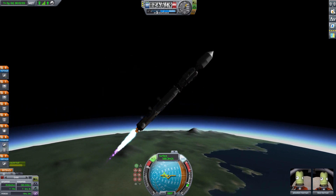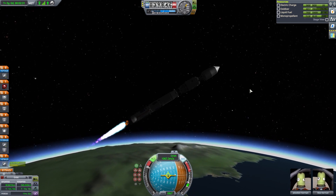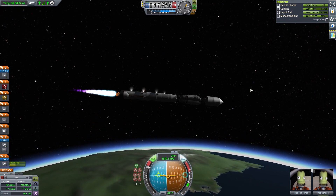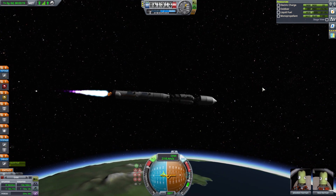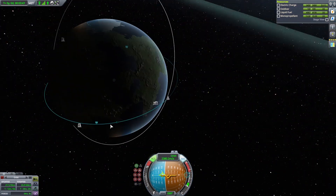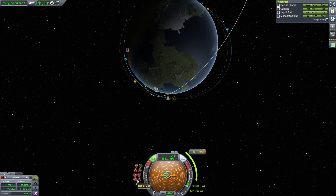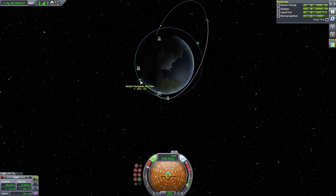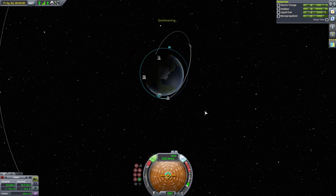Ditching our side engines and here we go on the main engine. All the way up to about 70-80 kilometers and then we burn horizontally. Ditch the fairings, look at the map view, and circularize our orbit. We're not very precise here but it doesn't really matter.